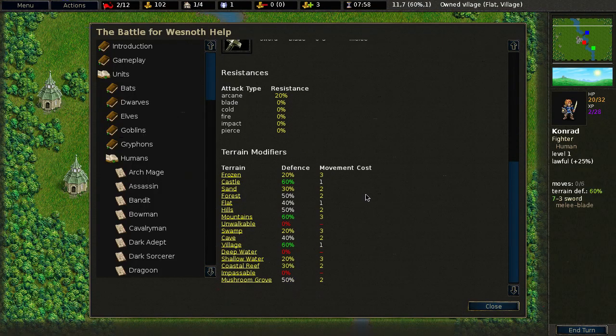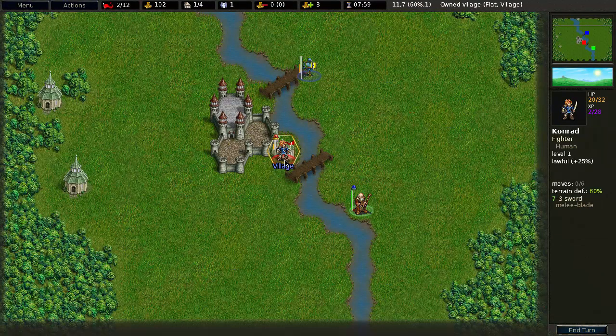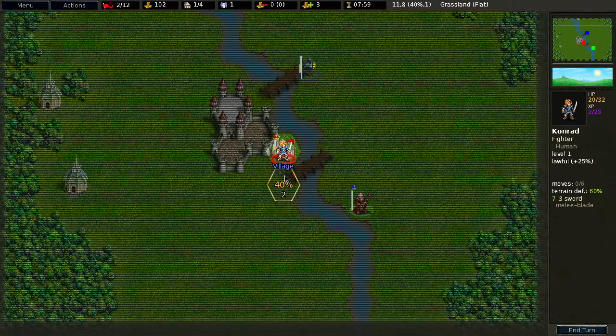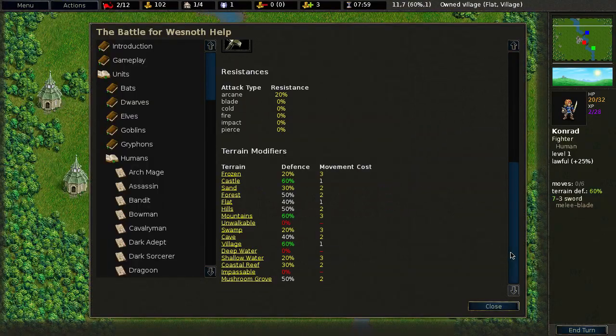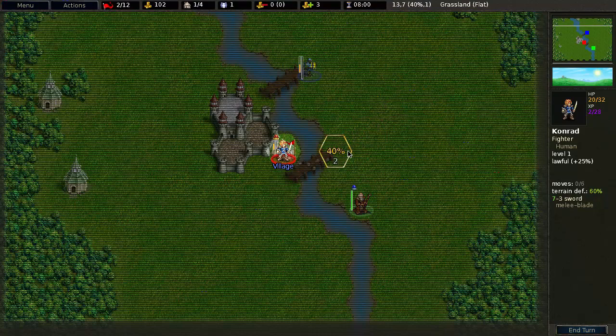If something hit me, the terrain modifiers tell me the defense I have on them and the movement cost. Normally it would only cost me one movement point to move on flat terrain, but in shallow water it would cost me three movement points. That means the pathfinding would want me to go around the water because it's not beneficial in movement point costs.